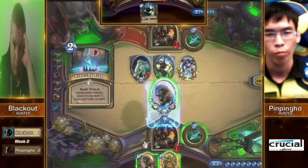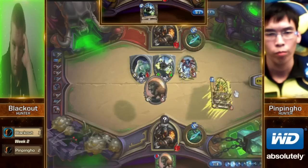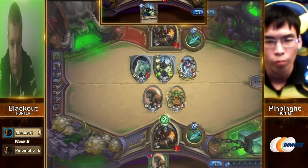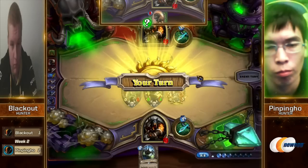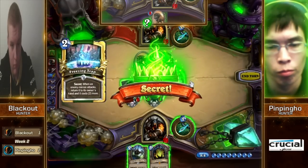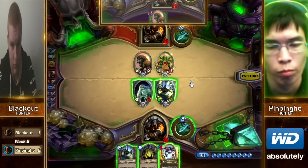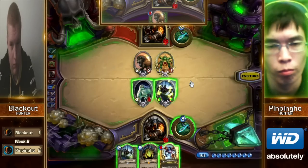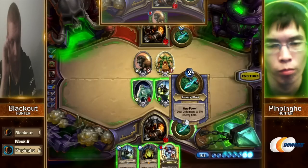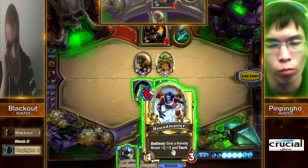Blackout is going to spot that Savannah Highmane does get Freezing Trapped. It looks like — was that another Freezing Trap or the Explosive we saw him running earlier? It is the Freezing Trap. But that does also mean he can buff the Creeper up to an anti-Highmane five-six. That would fit his curve a little better — he can Loatheb up the next turn to sort of secure that lethal he has going on.